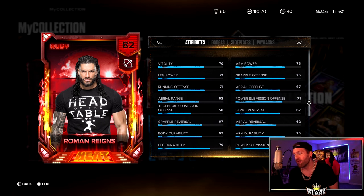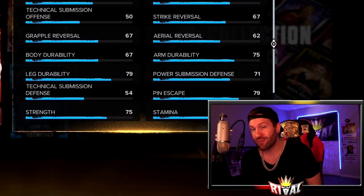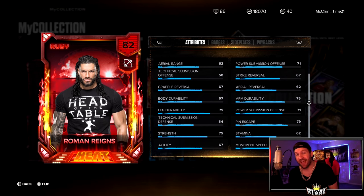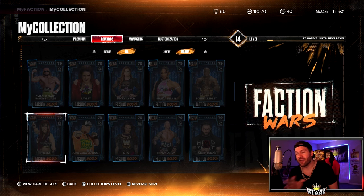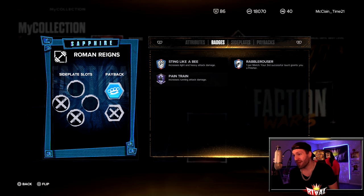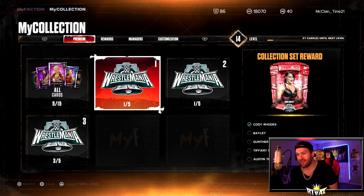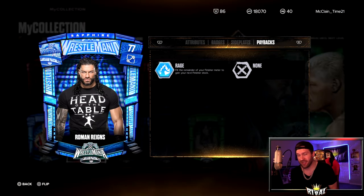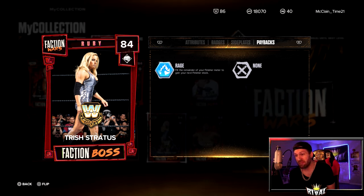For a payback, he's got Power of the Punch. Looking at his attributes — 75s on arm power and grapple offense. Roman Reigns has a signature Superman Punch, but not only that, he has a Guillotine. So looking at the power submission offense, a 71. The Guillotine is pretty deadly. One thing that bothers me a little bit — the stamina is only a 62. We see a 67 on agility, 71 speed, 71 recovery, 75 on the special, and a 79 on the finisher. For a collection set card it is good, it looks good — but he is missing a Rabble Rouser. I feel like he should have had Rabble Rouser. The Sapphire Faction War boss has Rabble Rouser with Power of the Punch. They could have also given him Rage as his payback — basically a free finisher — like they did for his WrestleMania card. That's kind of why this Trish card is so good: she's got a level three Rabble Rouser and a payback of Rage, so within that first minute and a half of your match you're going to have two finishers.